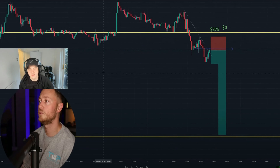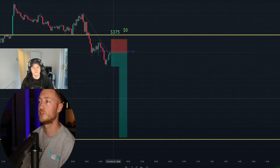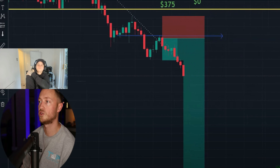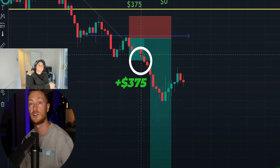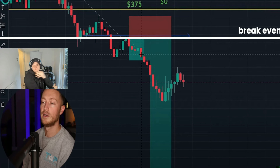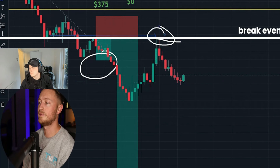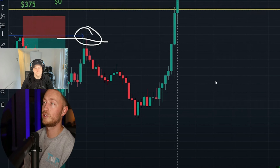The next trade is a Euro sell. Pat believes the pair is ranging and will push down within the range. He puts in a sell trade, smashes his first take profit for $375, then sets break even. The trade touches break even, continues in his direction momentarily, but ultimately would have lost — so the break even saved him. Result: $375 win, then break even.